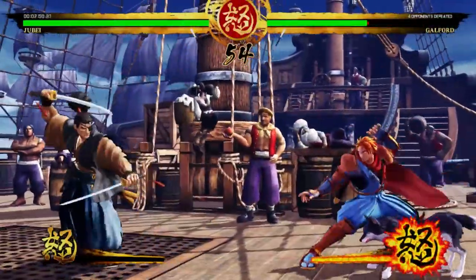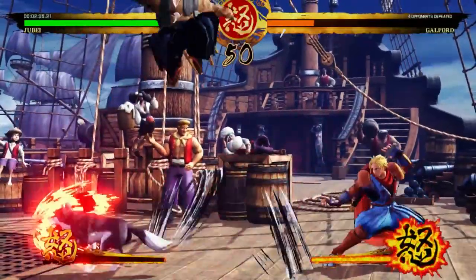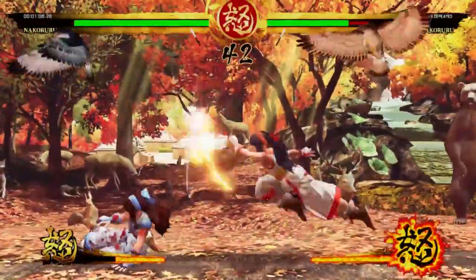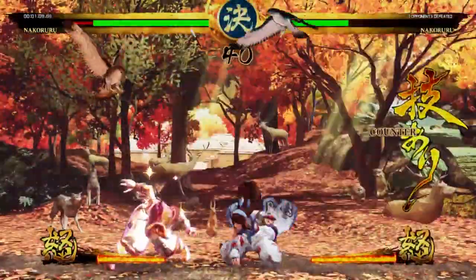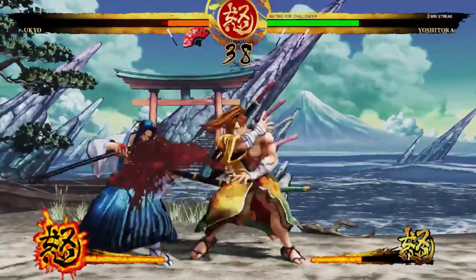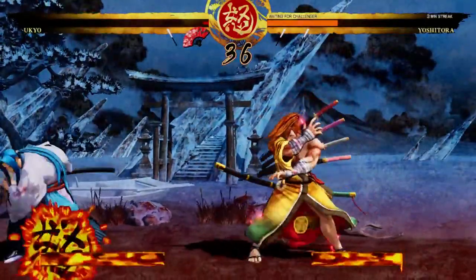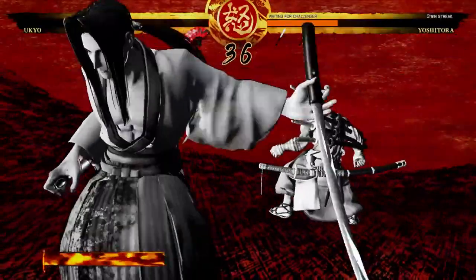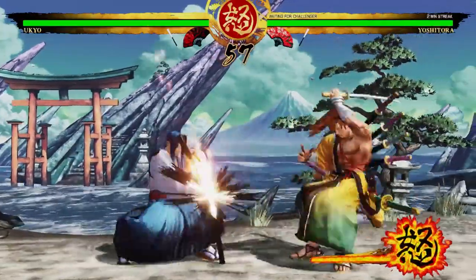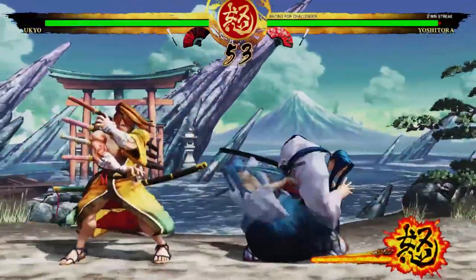Returning from previous Samurai Shodowns is the Rage Gauge, which increases as you take damage or land well-timed Just Guards. Maxing it out increases the strength of your attacks for a short while and also gives you access to your weapon-fitting super move, which not only does huge damage but also disarms your opponents. The Rage Gauge is a great comeback mechanic, but what makes it extra special is the ability to use a Rage Explosion at any time to instantly gain full rage and the ability to use a devastating lightning blade attack. The trade-off is that once you trigger a Rage Explosion, you lose your Rage Gauge for the remainder of the match, which puts it in a good spot as a big risk versus reward trump card.